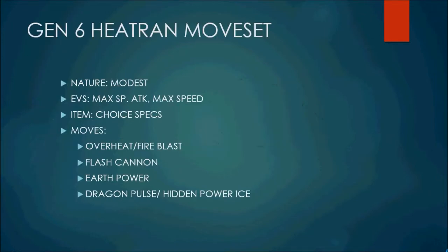There is a Gen 6 moveset that I think would definitely be good on Heatran: a Modest Choice Specs Heatran set, with Overheat, Fire Blast, Flash Cannon, Hidden Power Fire, and Dragon Pulse or Hidden Power Ice. Overheat and Fire Blast are obvious. Flash Cannon is a new entry for hitting Fairies — Choice Specs Flash Cannon hits even Blissey for huge damage, and I believe two-hit KOs — let me just double check that. 380 × 1.5 × 32 ÷ 405...